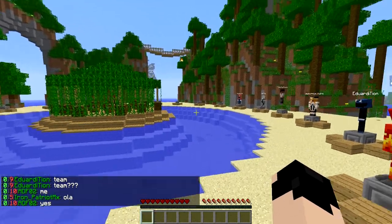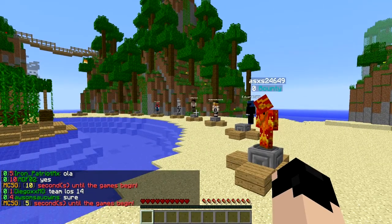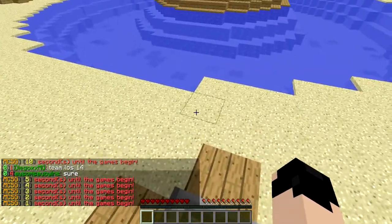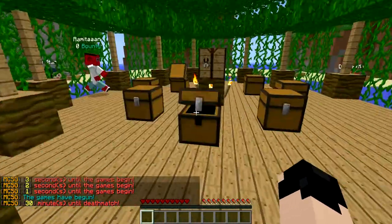Hello everybody, welcome. This is Survival Games Episode 5 with Tom. I'm here. Are you here Tom? Yeah, I'm here. Of course you are. Let's start pretty quick — we only have time to talk a little bit about what this map is. Breeze Island, by the way. It's a pretty beautiful map, back from 2008. That's a great map.